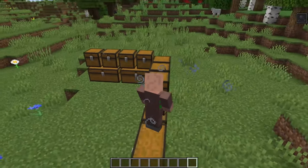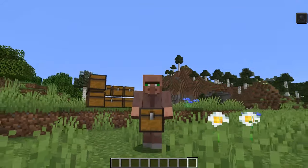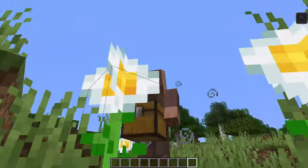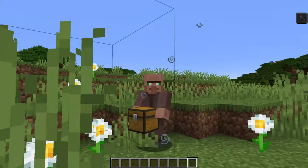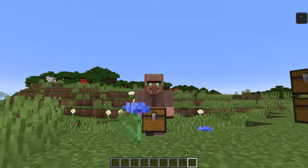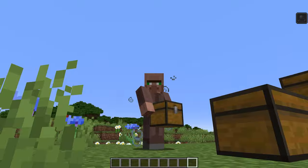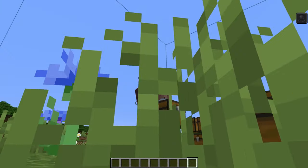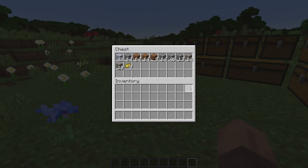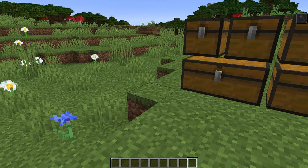Next up is probably one of my favorite mods on the list and that is the Carrier mod. This mod allows you to pick up chests and other immovable items and carry them around with their inventory full. It will of course slow you down, but if you're trying to move chests around in your base this is a great mod because it makes things so much simpler. All you have to do is shift and right-click on the chest and you can pick it up.